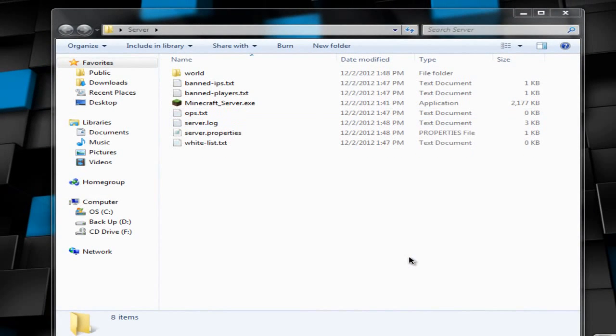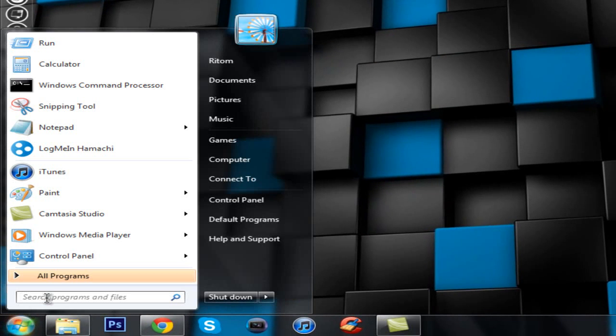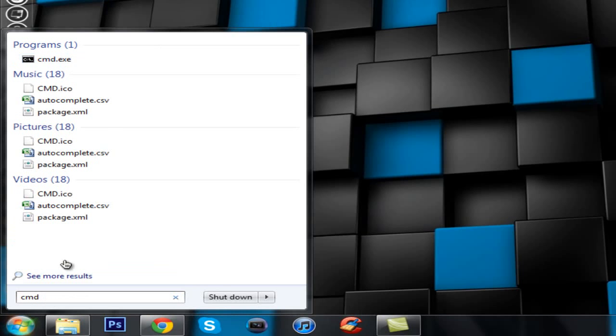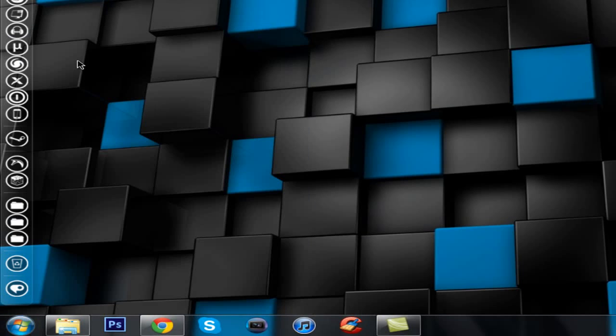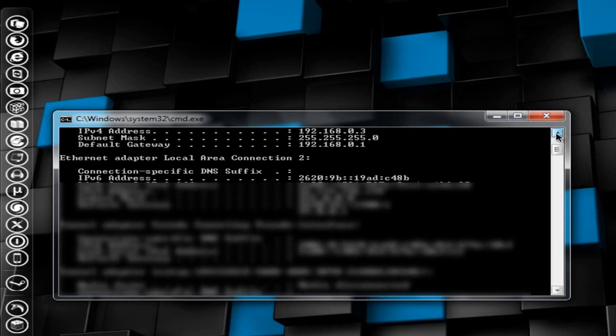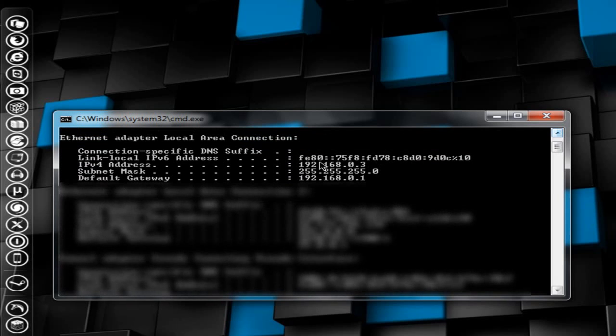Now you'll see the server has created new files in that folder — we'll need all of those. Minimize the folder, go to Start and type 'cmd', then open cmd.exe to bring up the Windows Command Prompt. Once you're there, type 'ipconfig' and hit Enter.